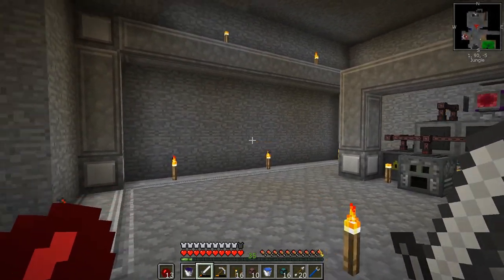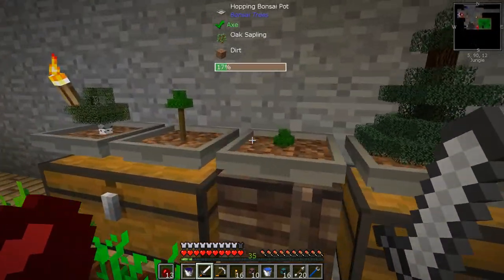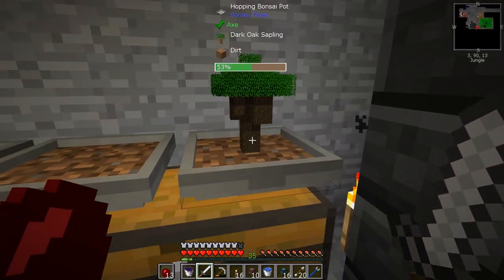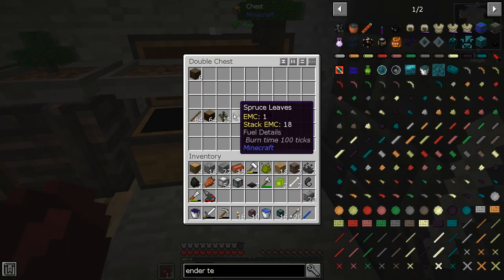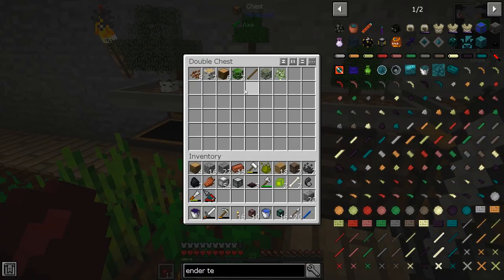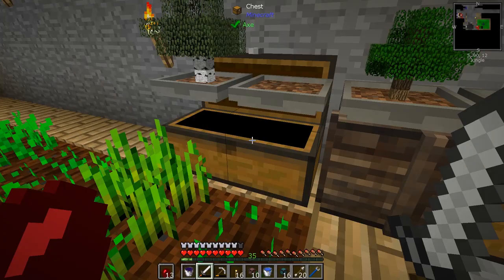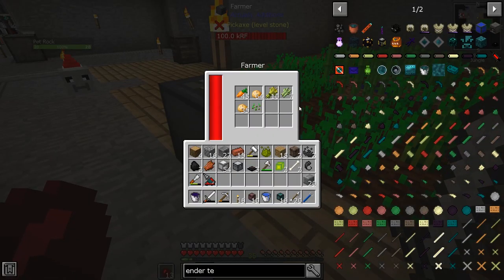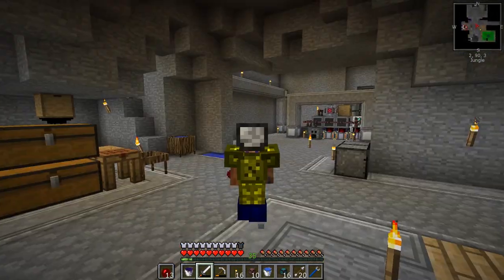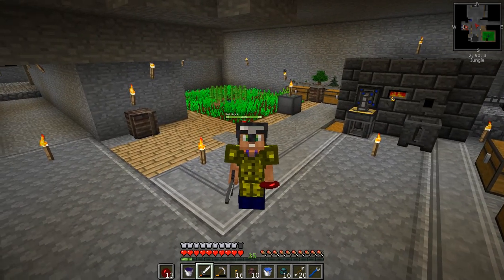Also, quickly — we've got all the bonsai pots going now. We've got a birch one, a jungle one, oak, spruce, and the dark oak going. So we should be getting dark oak now, which we are. It's good. We're still getting oak wood. We should be getting jungle wood now and we're getting the birch wood and cocoa beans. Awesome. And our farmer thingamajig is just going fantastically. Okay guys, thank you so much for watching. If you enjoyed this, please hit that like button and I'll see you guys in the next episode.